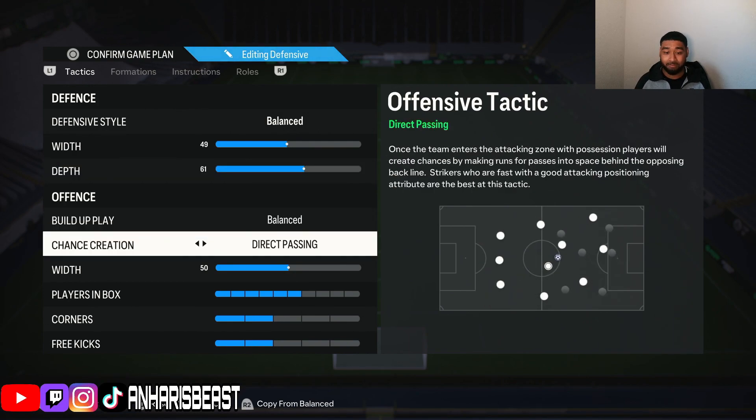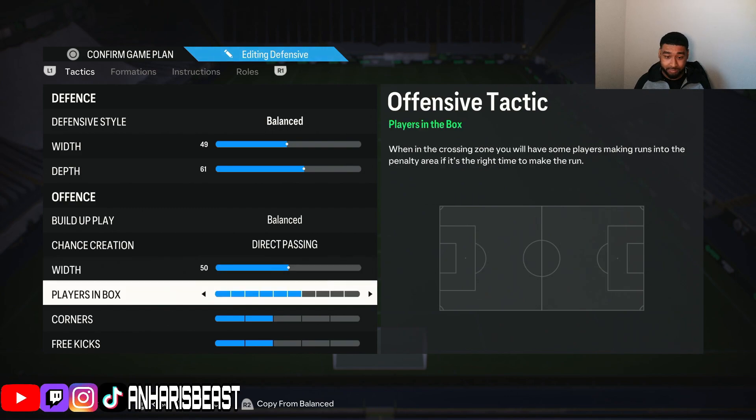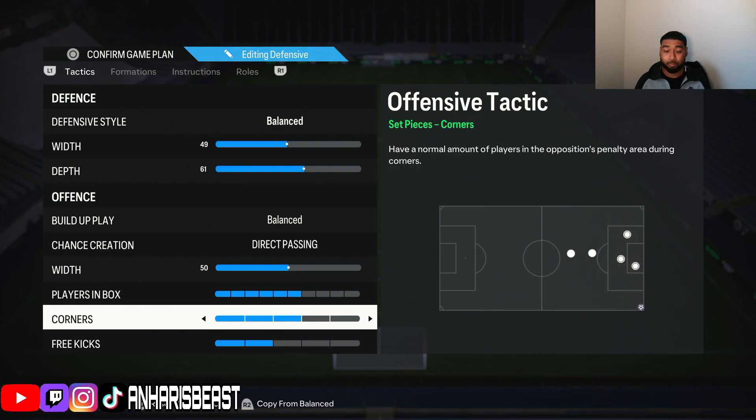Build-up play: balanced. Chance creation: everybody knows direct passing is the best - you create the most chances with this. In attack, width is 50, don't mess around with that. Players in box, do whatever you like but five to six works for me, I'll put it on six. Corners: three, free kicks: put on three. I'm moving corners from two to three because for some reason my Haaland is not in the box.